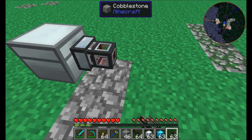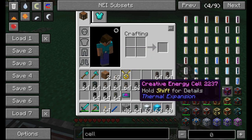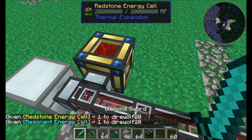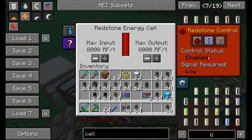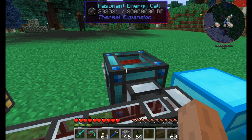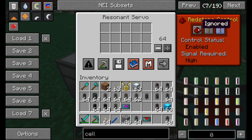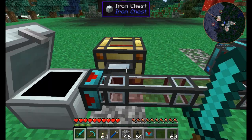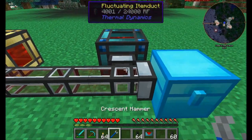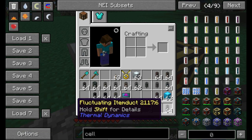One more item duct type — the fluctuating item duct. It allows you to transfer both energy and items through the same ductwork. Connect it to a power source and configure it to output energy — you'll see energy piping through and landing at the destination. The pipes can also transfer items simultaneously. So with a servo set to ignore redstone, throw dirt or cobble in — items flow through while energy transfers at the same time. Fluctuating item ducts have a max throughput of 2,000 RF per tick.